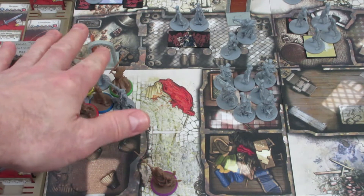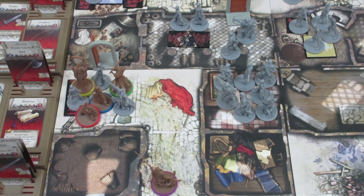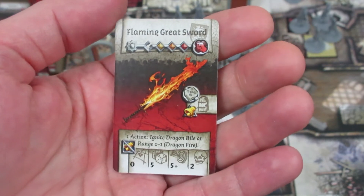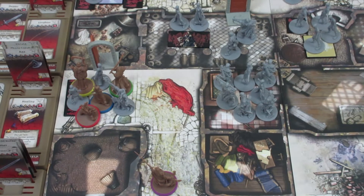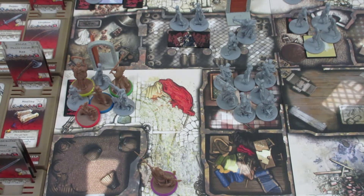Not a bad turn — cleaned out one room. Up next we have Glinda, who's sitting in here with a Necromancer and two Walkers. She's gonna start smacking on them. Glinda's got four actions and the Flaming Greatsword — five dice, hitting on a five plus.